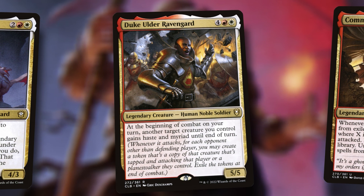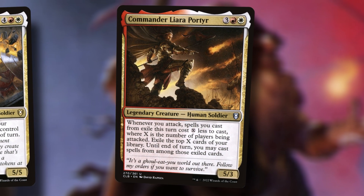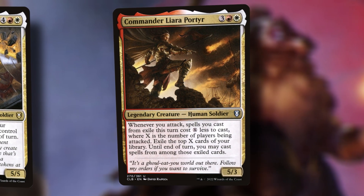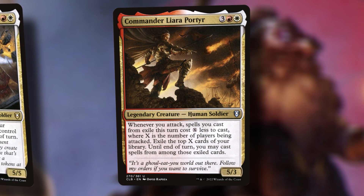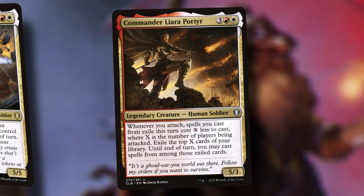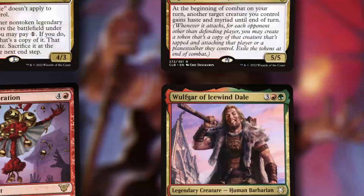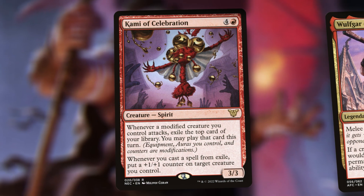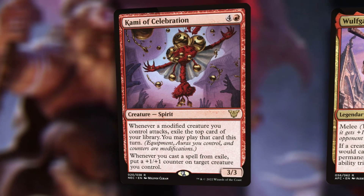Now factor in Commander Liara Porter. First of all, Commander Liara Porter makes all of our exiled spells cheaper, regardless of how the exile is happening. So this is great for all those red effects that let us exile a card and until end of next turn you get to play it — we definitely want to add those. We have to stack these triggers so that the Myriad goes first. In addition, Kami of Celebration came out — this is not a legendary, but it's a five-mana spirit and another way for Commander Liara Porter to get more cards to cast with discounted value.